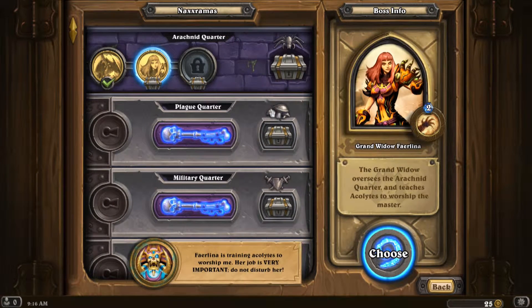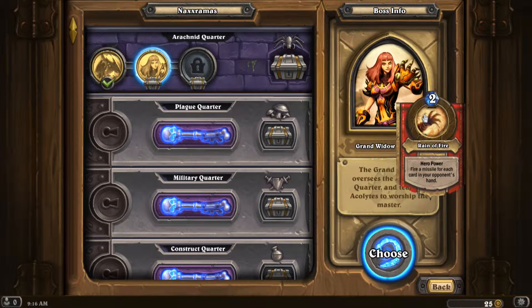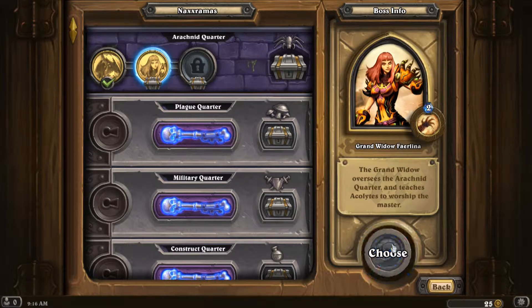Thailina is trading acolytes to worship me. Her job is very important — do not disturb her. So let's go ahead and see what her hero power is all about. It's Rain of Fire: fire a missile for each card in your opponent's hand. That's interesting because a lot of the decks I play have some... let's go ahead and choose her and we'll talk about that in a minute.